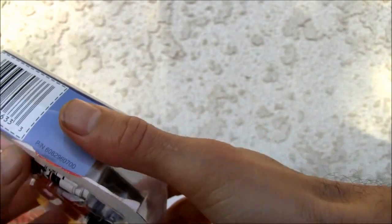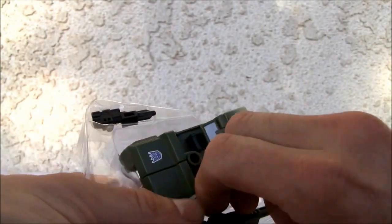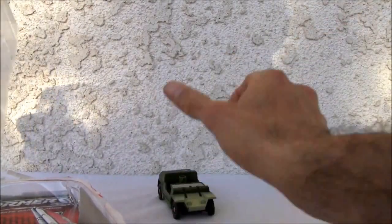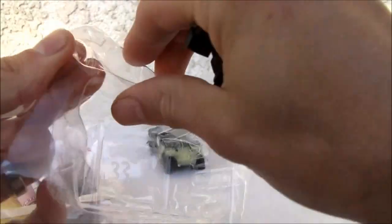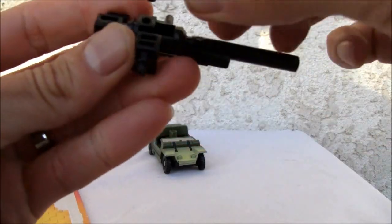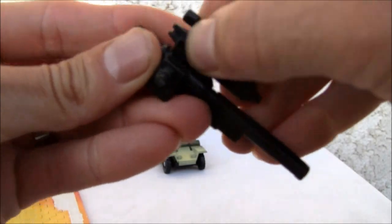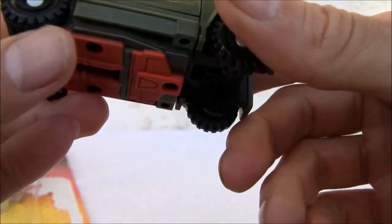It comes with a couple of things — a little gun over here. Not the hardest transformation in the world. It comes with a gun and another big gun, and they both snap on together. That little gun just snaps on right here. Kind of neat. So one big gun — that's a motif from these things: you get two guns, a big gun and a small gun. I don't know why this little thing needs a big gun, but it is.